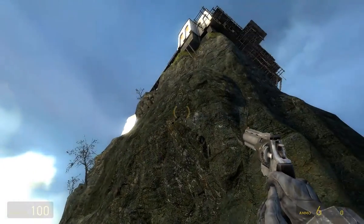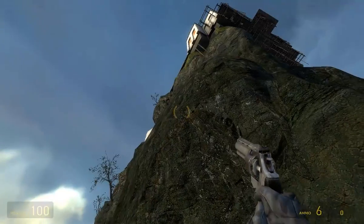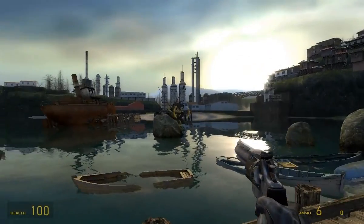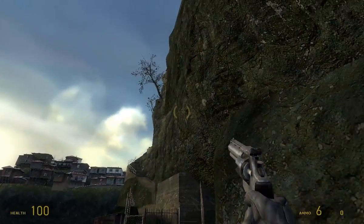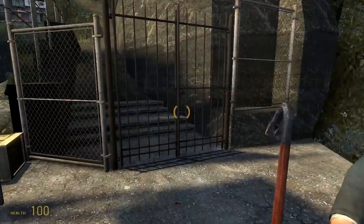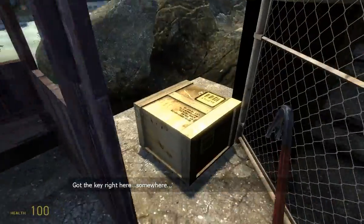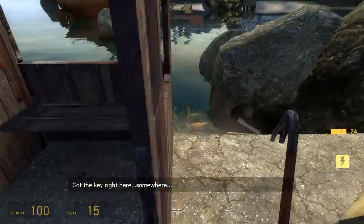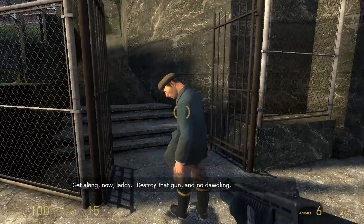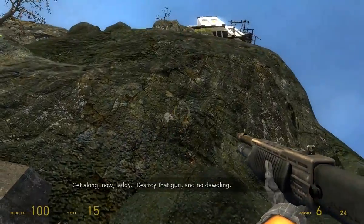So this is St. Olga, as he says — the town of St. Olga and the monastery of St. Olga. I don't know which part is St. Olga; maybe they're both St. Olga, who knows. Here, let me just unlock this gate for you. Got the key right here. Let's see. There we go. Shotgun. Get along now, laddie. Destroy that gun and no dawdling.